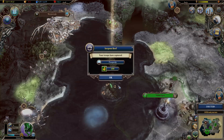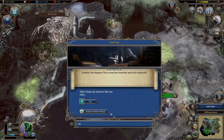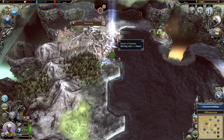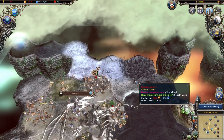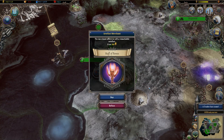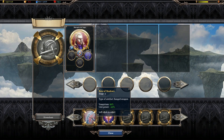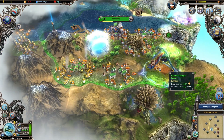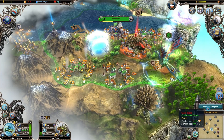Warlock 2: The Exiled surprised me by how much it manages to shake up the usual 4X formula. The deep and rewarding spell system is a fun alternative to researching passive technologies, while the powerful hero units are reminiscent of real-time strategy titles like Warcraft and Majesty. For just £24.99, there's a huge amount of content in Warlock 2. If you're a Civilization veteran, or just a fan of strategy games in general, this is something a bit different that's well worth picking up.